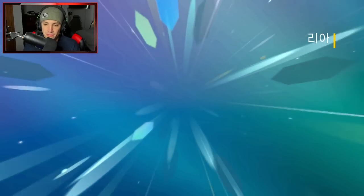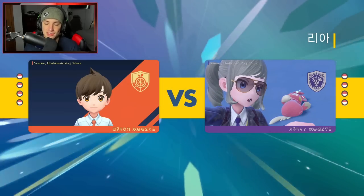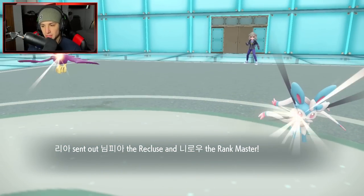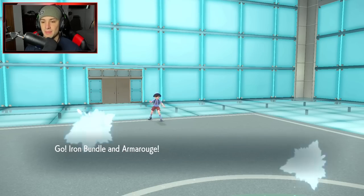Plus we have Armourouge to kind of deal with the King Gambit. Let's look to grab ourselves a win here in match number one. I want to get straight to business with Flip Turn and get into the battle that way, because for the most part Iron Bundle outspeeds most Pokemon so Flip Turn can come in first. We can proc Weak Armor, we can proc Weakness Policy — all that good stuff.